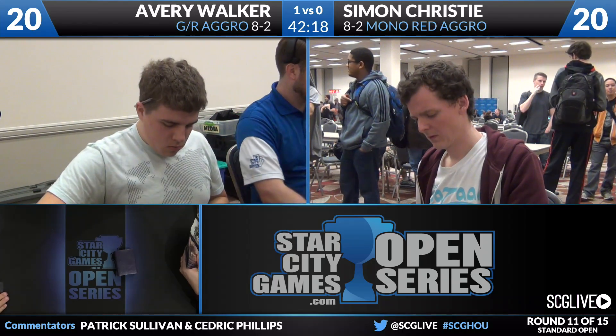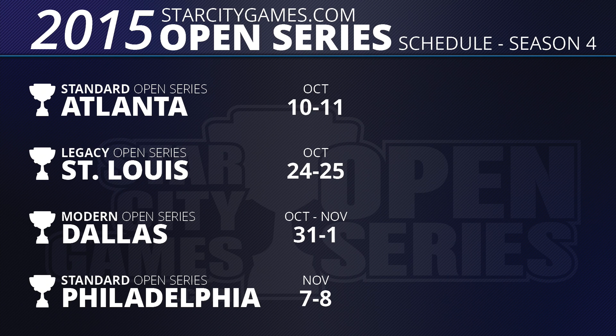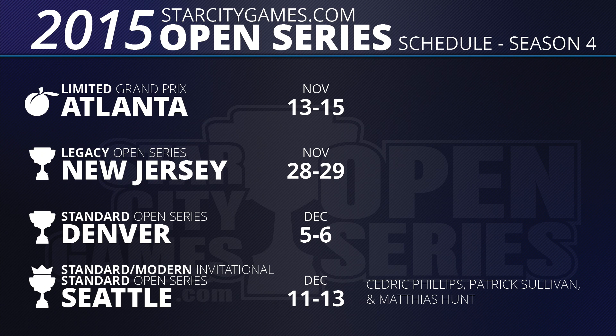We'll talk about Season 4 and what's on the schedule. We're going to kick it off in Cincinnati with a Modern Open series, then go to Worcester for a Standard Open. Milwaukee will also be Standard, then Indianapolis October 3rd and 4th — one of our favorite cities, a great convention city, attendance is always great. Standard Open in Atlanta the 10th and 11th. We take a week off and then go to St. Louis for a Legacy Open, Modern in Dallas, another Standard Open in Philadelphia November 7th and 8th. A limited Grand Prix in Atlanta November 13th through 15th. We take a week off, then Legacy Open in New Jersey.